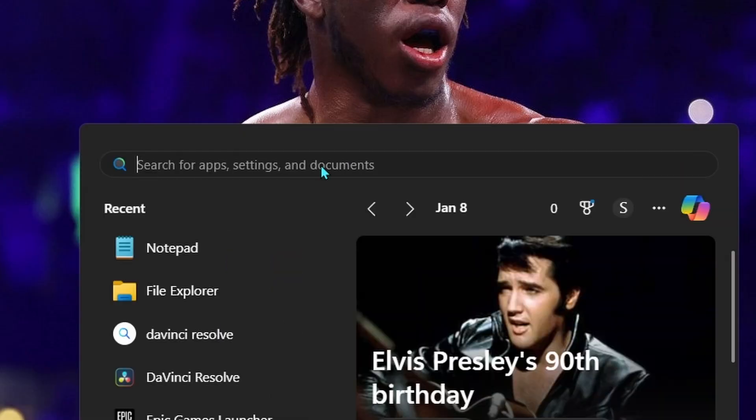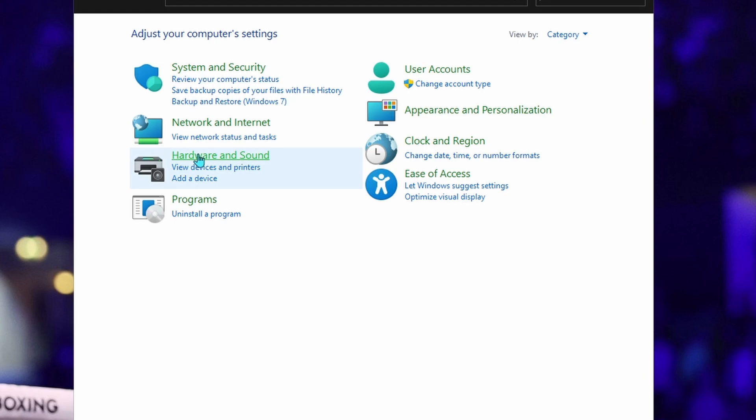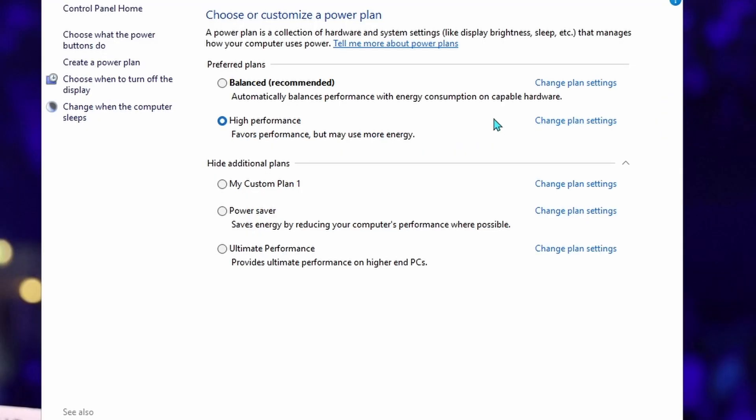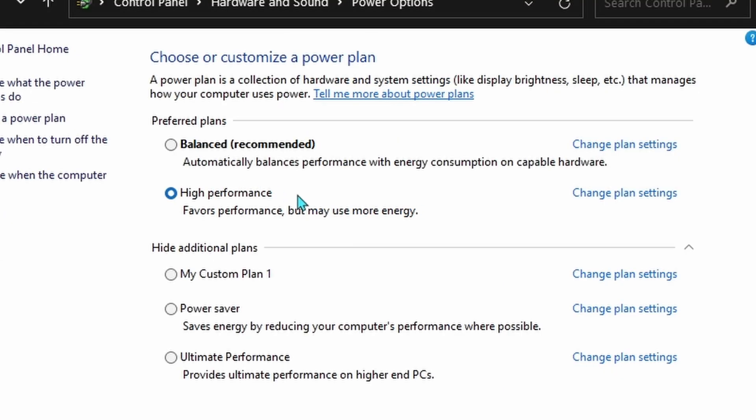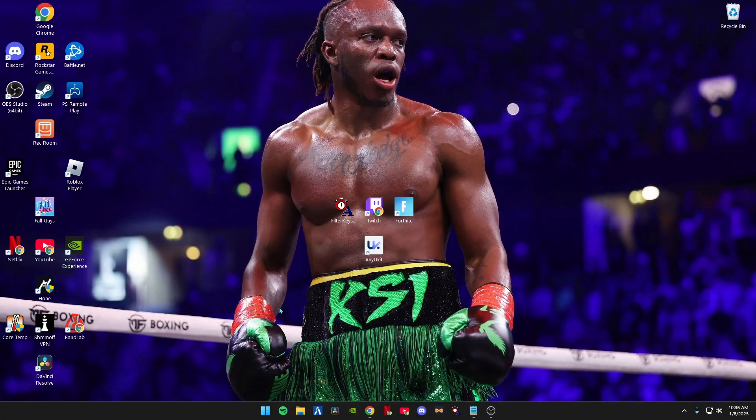The first thing you want to do is go to your Windows search bar and type in Control Panel. Click on it — as you can see there are a lot of different options. You want to go to Hardware and Sound, then Power Options. There should be a little arrow going down; click High Performance and then exit out of Control Panel.